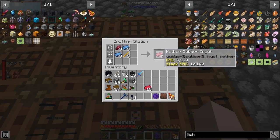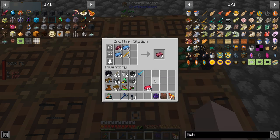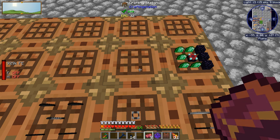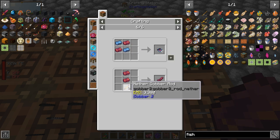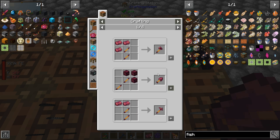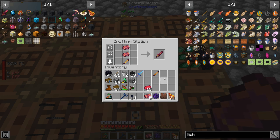We can make some nether gobbler ingots — these ingots that look like that. We've made nine of those. I want to make a sword, so I need to make one of these first: the rods. Then use those — it's probably the last one again — sword. Then we can make a sword.